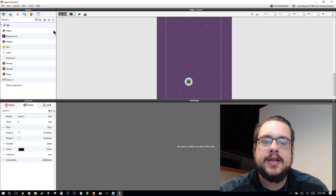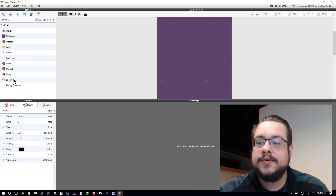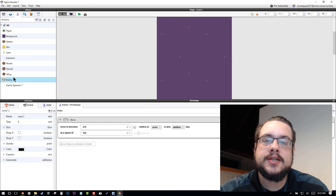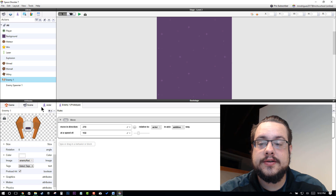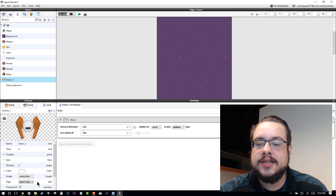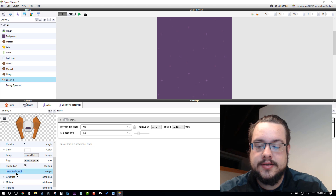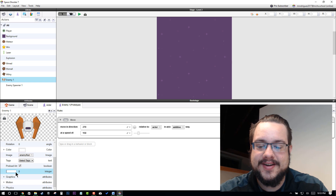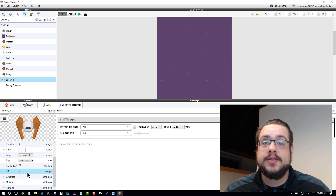So first let's add some HP to our enemies. Here's our enemy, and this is a really powerful feature in Game Salad — we can add an attribute. If we go into our Actor for our enemy, we can click on this plus sign here and choose Integer, because Integer is a number. We can type in HP. So now we have an HP tag, and we can change that value to something like 3. Now we have an enemy with 3 HP.